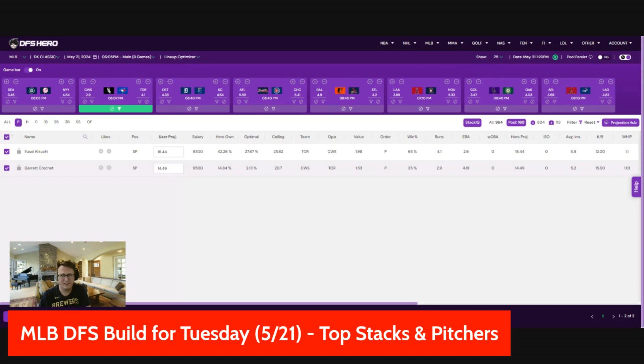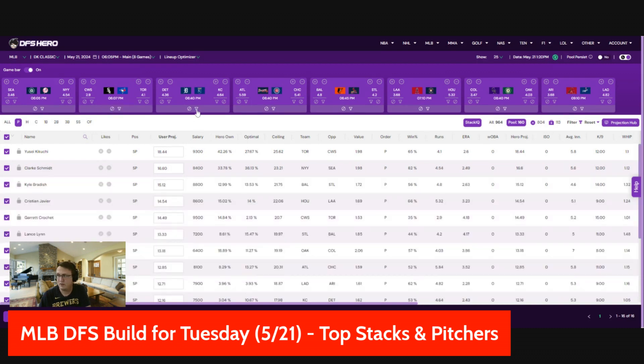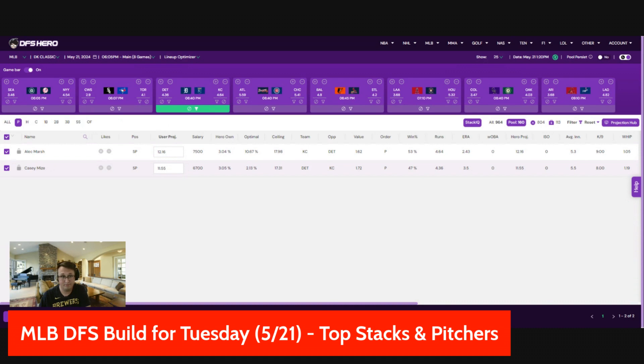As far as the offenses, it's really just a little bit of interest in the White Sox as leverage when you're not using Kikuchi. If I don't have interest in Kikuchi as the chalkiest pitcher, Crochet is an instant leverage play or just a nice pivot at basically the same price — you do drop in projection, and he's only in the optimal 2% of the time, but he's a decent tournament play based on the K upside he's displayed throughout the season.